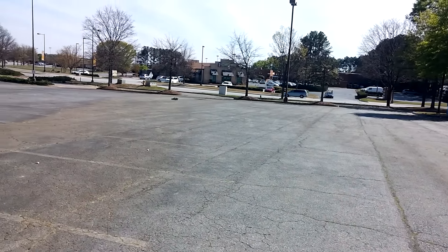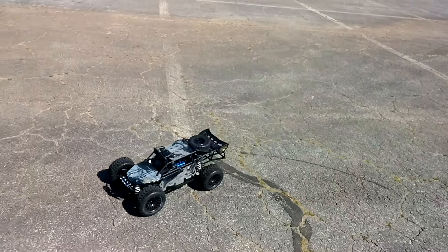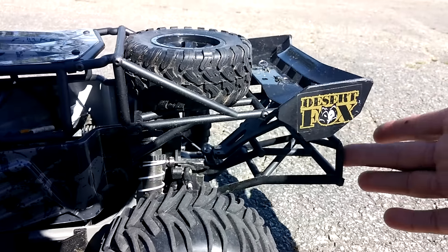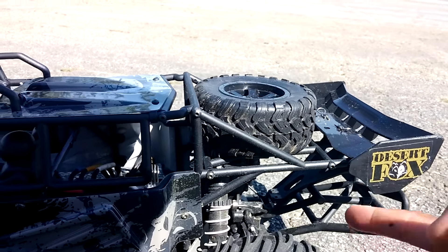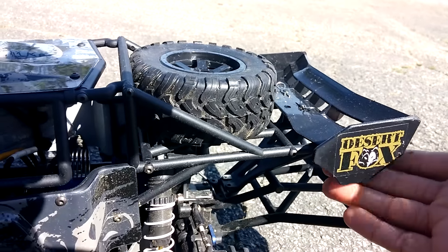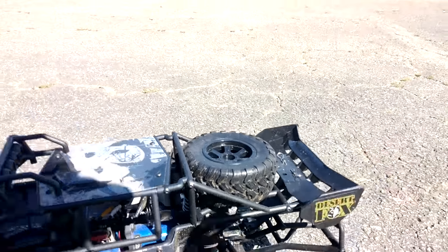I'll probably end up adding the Stampede 4x4 rear bumper — only because this bumper is adding a lot of weight to the rear of it. The Stampede 4x4 bumper is going to cut off right about here, so it's not going to be as much weight, but it'll still protect this. If I jump, it won't put as much pressure on this back wing.